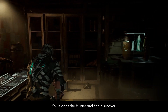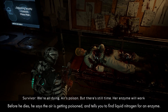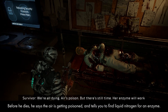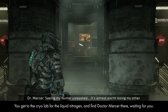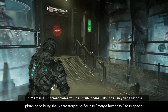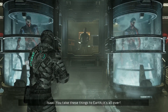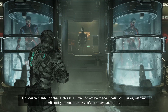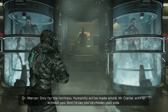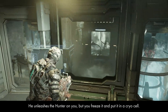You escape the Hunter and find a survivor. Before he dies, he says the air is getting poisoned and tells you to find liquid nitrogen for an enzyme. You get to the cryolab for the liquid nitrogen and find Dr. Mercer there waiting. He talks about the Convergence event, planning to bring the Necromorphs to Earth to merge humanity. He unleashes the Hunter on you, but you freeze it and put it in a cryocell.